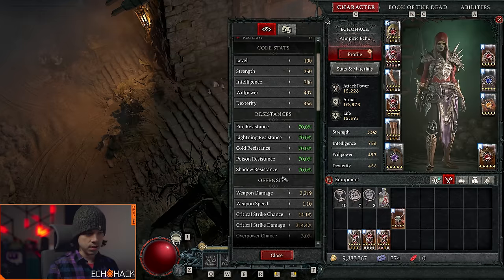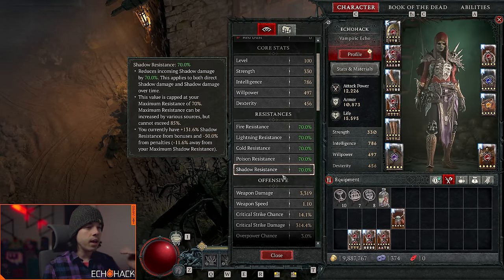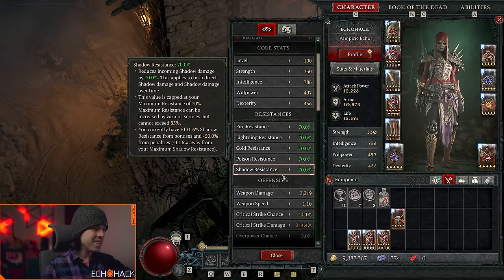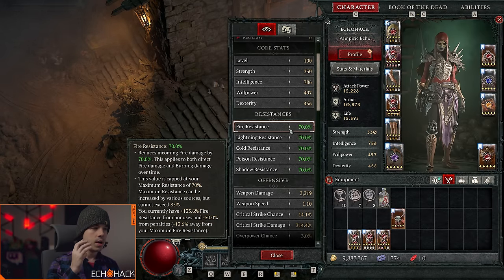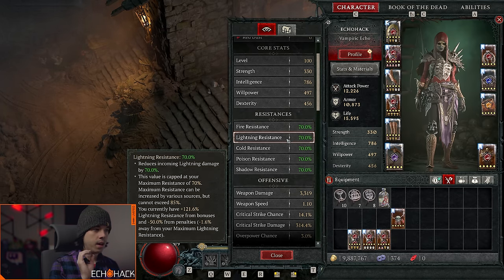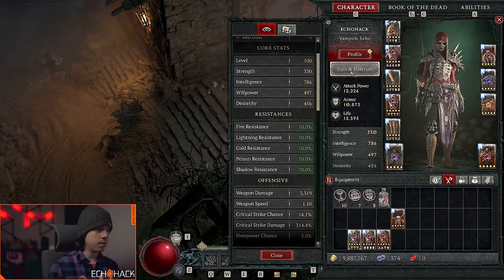Open up your stats and materials pane and look at your resistances. All of these resistances should say 70 and they should be colored green. That means you have the maximum base resistance. You can actually increase these maximum resistances up to 85, as you can see on the tooltip. These stats are accurate based on the actual resistances on your character, so make sure these are capped — that's the first step to being very tanky and survivable.